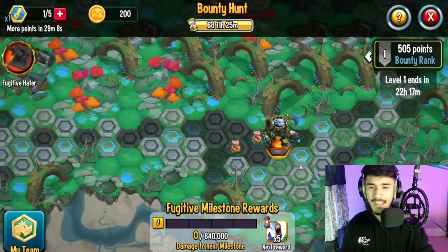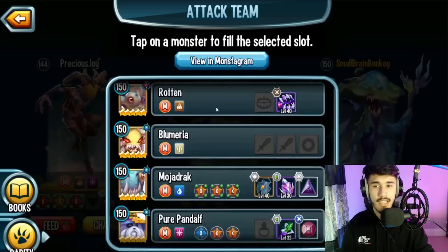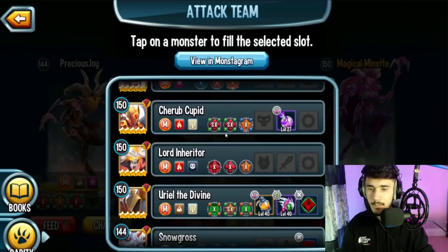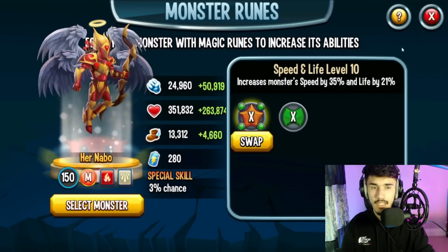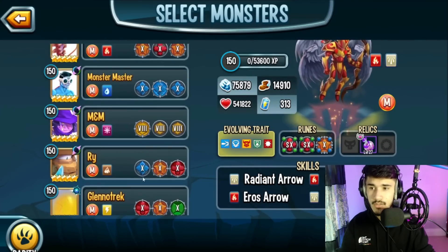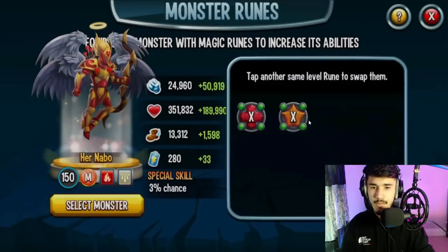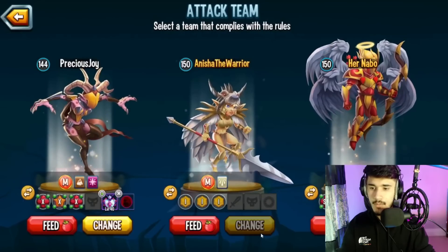Before getting into which monsters to purchase, let's complete the bounty battle. I'll use Cherub Cupid since I don't have the fugitive killer right now. I'm not going to purchase that monster and I'll explain why later in the video. We'll just equip a talent for extra damage and run a triple attacker team.